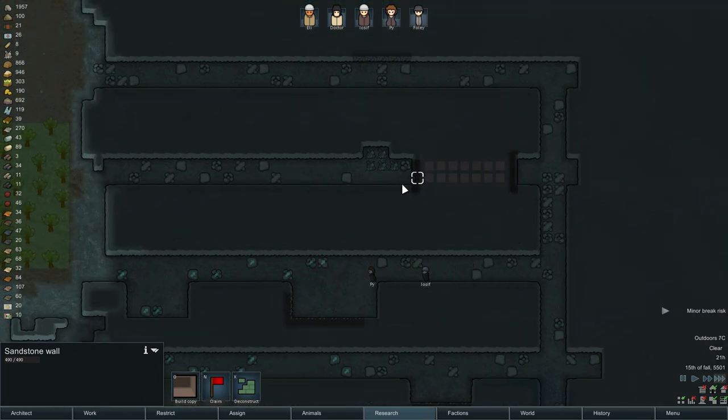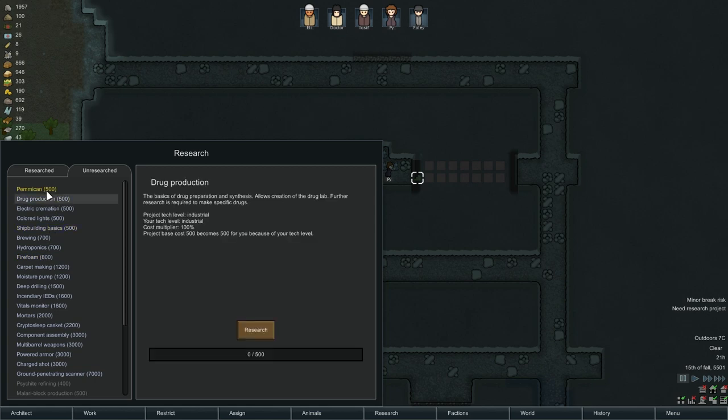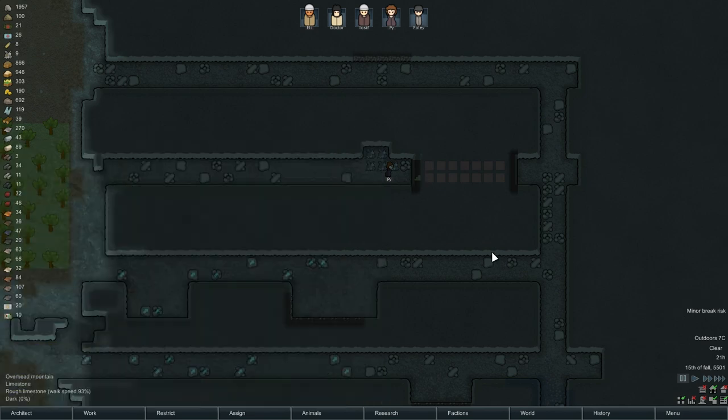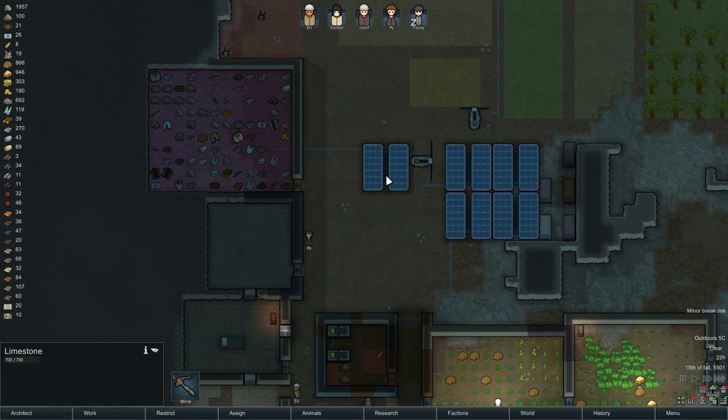I think I'd actually like to deconstruct this wall and see what's up. Tube televisions research is done — what do we want to do next? Drug production, maybe? Fire foam. Let's do fire foam, that seems important. I thought she was coming to deconstruct that wall, but no, she's just getting the components. That's fine too, I guess.